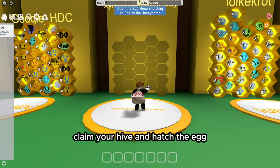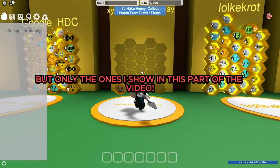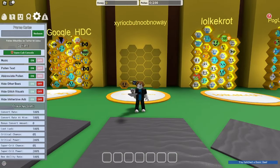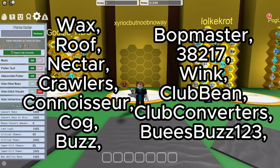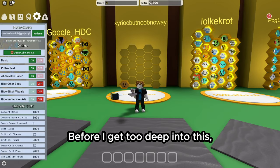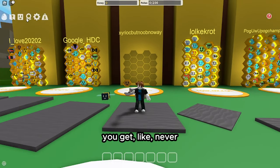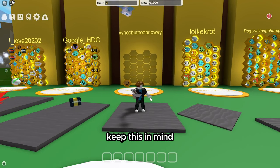First of all, claim your hive and hatch the egg. After this, use codes — but only the ones shown in this part of the video. Before going further, you should literally never use your star jelly and star eggs that you get. Keep this in mind.